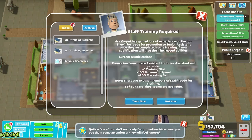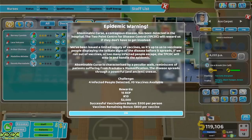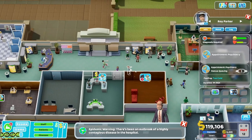Level four staff room — not doing any of those until Foxbridge asks me to. Epidemic warning: the Abominable Curse contagious disease has been detected in the hospital. The Two Point Center for Disease Control will reward us if they don't have to get involved. We've been issued a limited supply of vaccines — it's up to us to vaccinate people displaying the telltale signs before it spreads. The Vulnerable Curse is characterized by a peculiar walk reminiscent of patients suffering from premature mummification, and it spreads through a powerful ancient sneeze. Let's look for them.